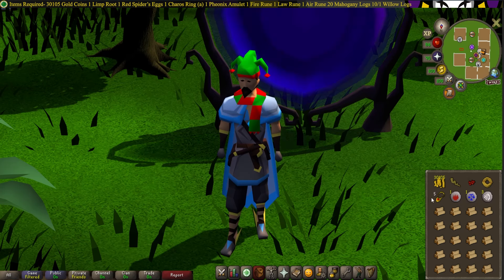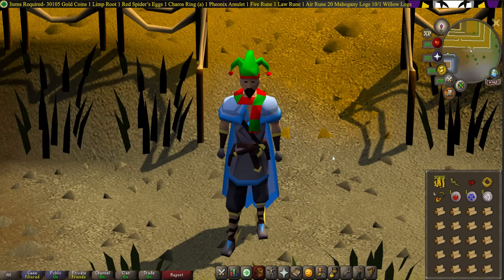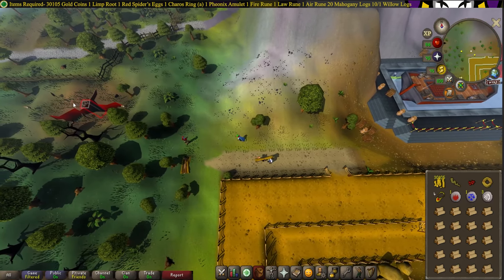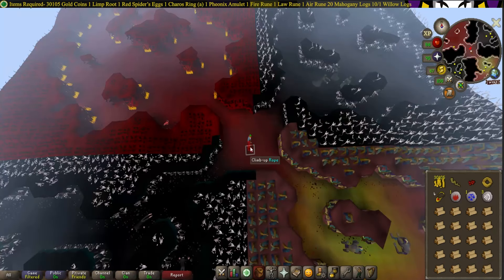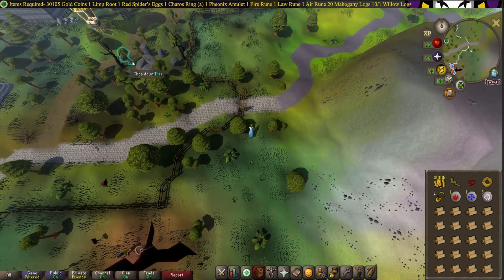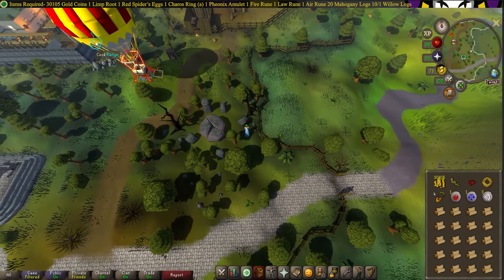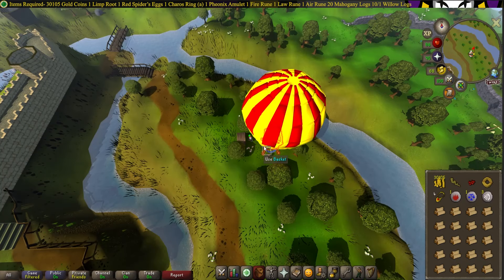We're going to be starting from literally anywhere — just use your Dig Site Pendant and go to the Dig Site. Head West and enter the Rift. Climb back out and head North East. Take the Balloon anywhere else, and then take the Balloon back to Varrock.